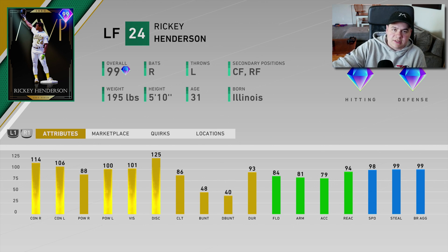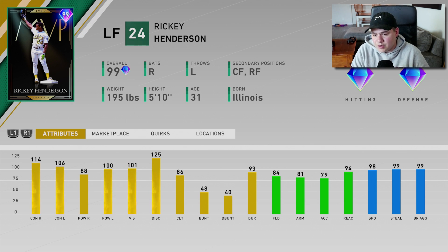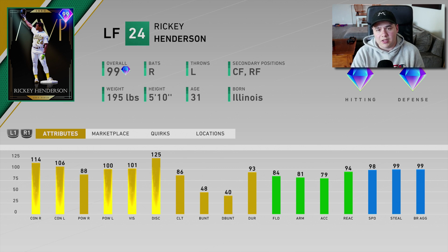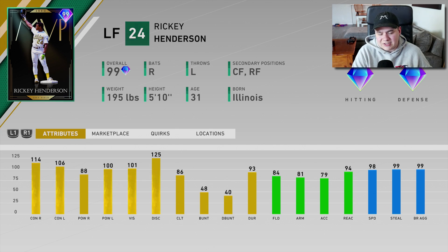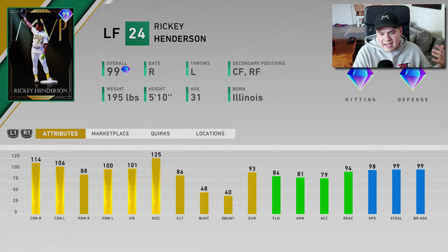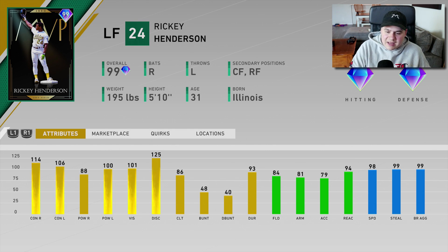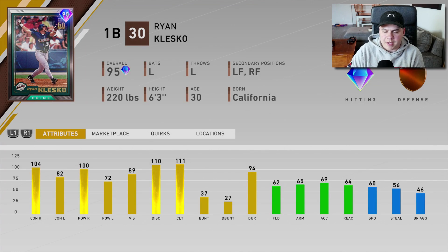Putting the speed aside, looking at his hitting stats: he's good against lefties, 106-100 with 114 contact against righties. 84 fielding, 81 arm strength. For me, Ricky Henderson doesn't do a lot. There's already a ton of outfielders that are good in this game and a ton that are better than what Ricky brings to the table. The biggest thing for me is I just don't really like Ricky's swing — I've never liked it. I got him in MLB 19 and didn't like him. So for me, this is a pretty easy pick: when I make World Series, 100% I'll be going with Chris Sale.